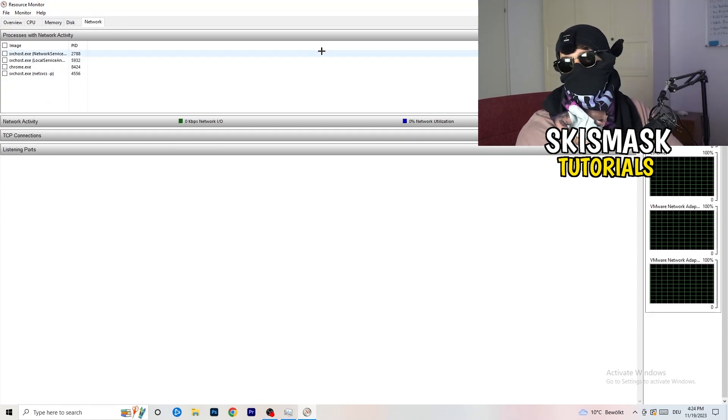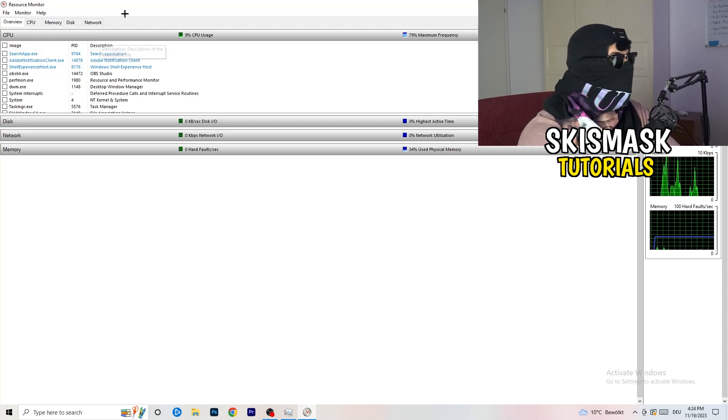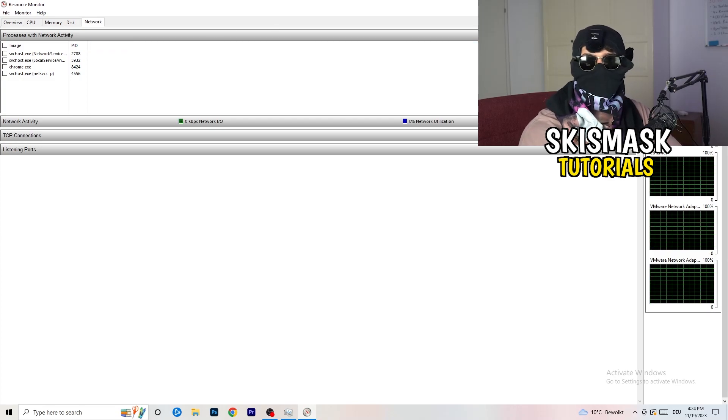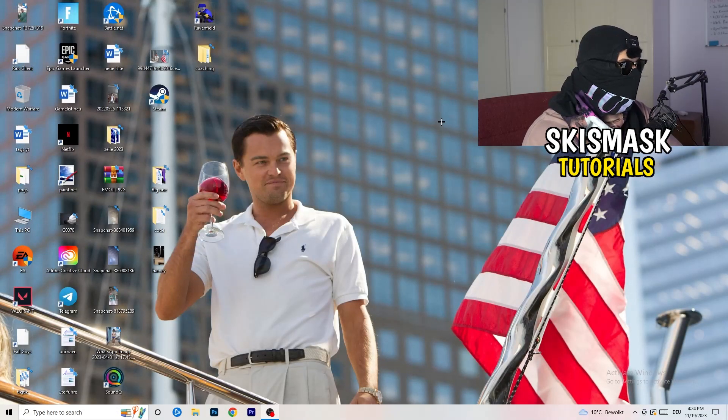In the Overview tab you can see every process currently running. Click on the Network tab so you only see the ones using your network. Once you're finished with that, go back to Task Manager as well.